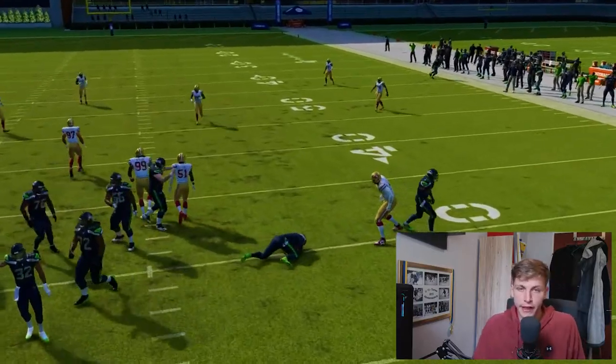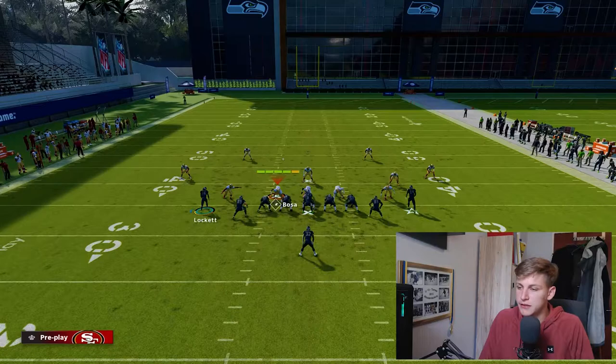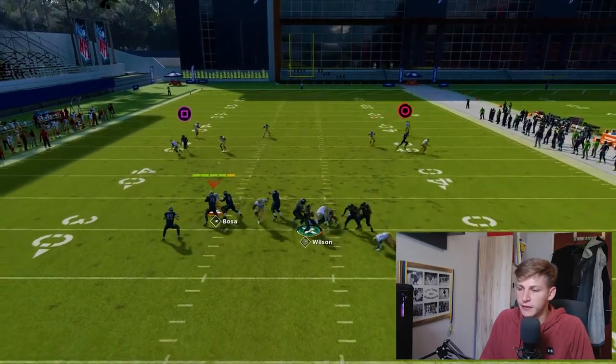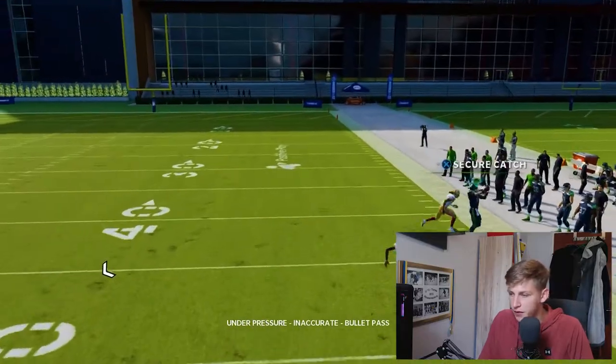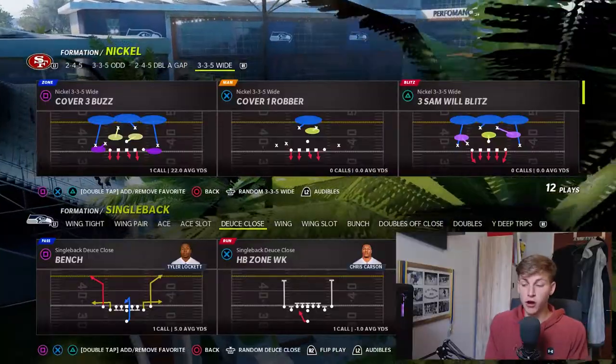If you can get outside of the pocket and double team the edge, you can throw it in there. If you don't roll out, it's still open. Moving along, another beautiful play on that same screen as the bench play is PX Post Cross.